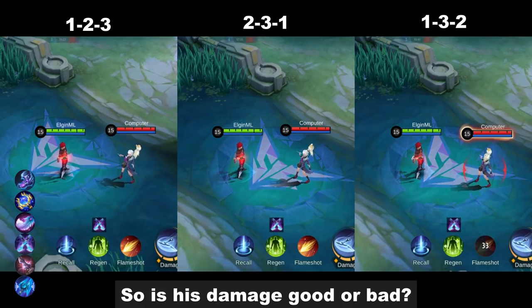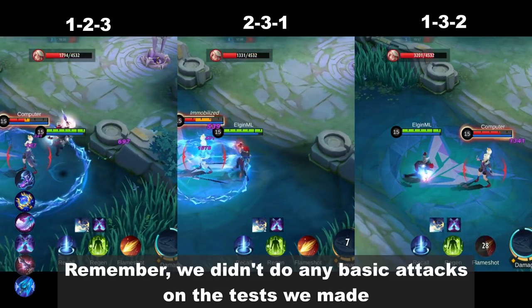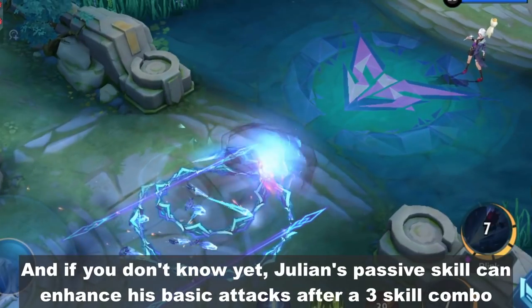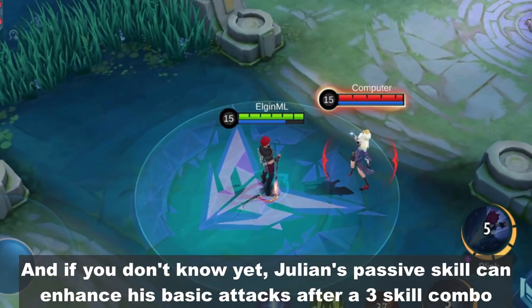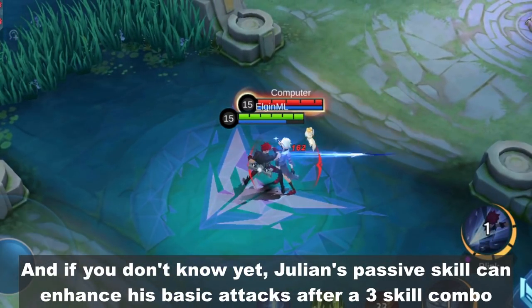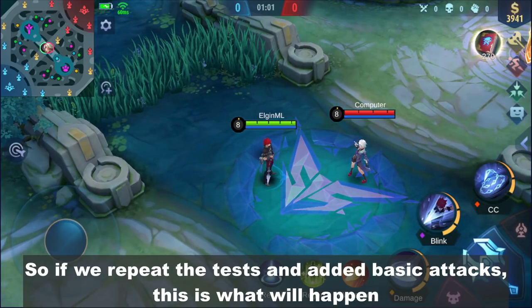So is his damage good or bad? I think it's quite high. Remember, we didn't do any basic attacks in the tests we made. If you don't know yet, Julian's passive skill can enhance his basic attacks after a 3-skill combo. So if we repeat the tests and add basic attacks, this is what will happen.